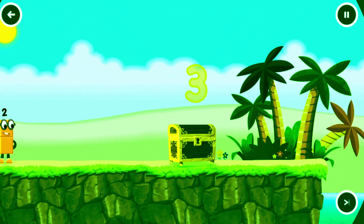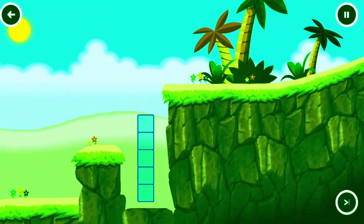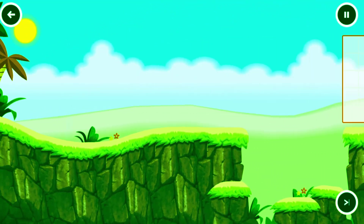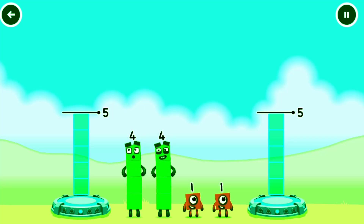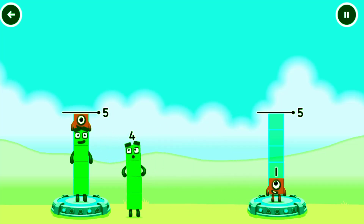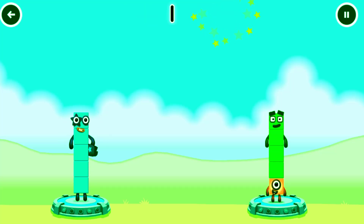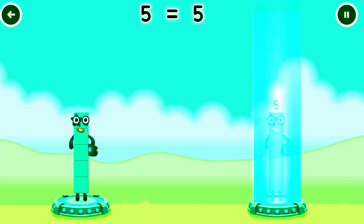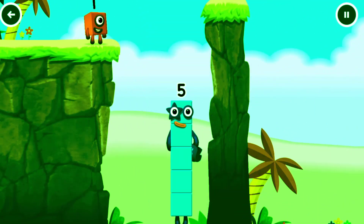Number Land. Share the number blocks evenly to make two groups of five. Four plus four... correct! Four plus four equals five. It is five. Yes, you got it!